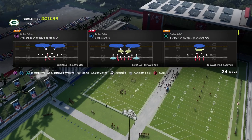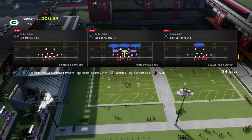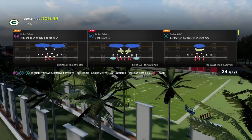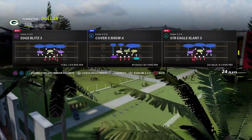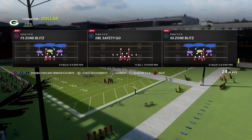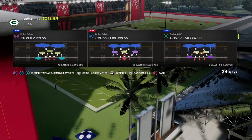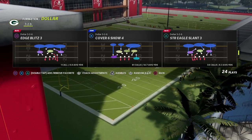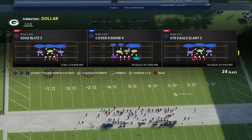There are other blitzes in Dollar that are really good, like the DB Fire 2, but what we're going to look at today is the Edge Blitz — Edge Blitz 2 if you can find it, Edge Blitz 3 or Edge Blitz 1 will be just fine. We're going to use Edge Blitz 3. You can find Dollar in the 4-6 defensive playbook.